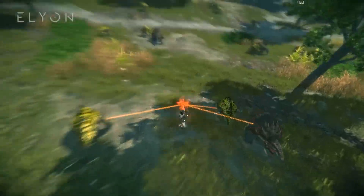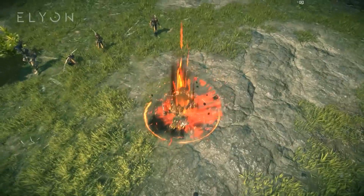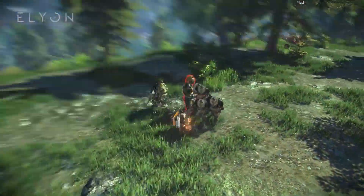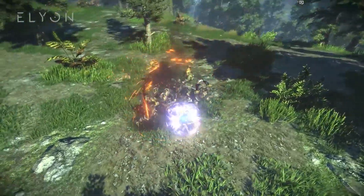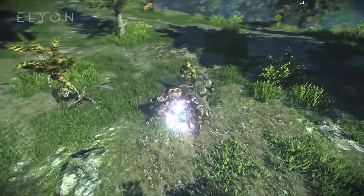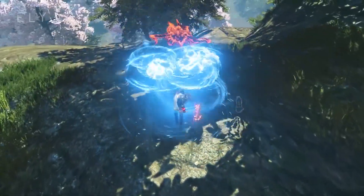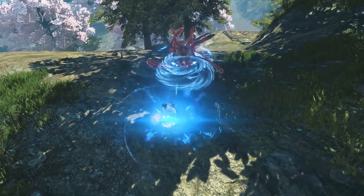Warlord also has a bunch of ways to use crowd control, like pulling in enemies, knockdowns, airborne, and traditional stuns. Besides that, Warlord can absorb tons of damage and utilize defensive abilities to output some massive damage himself — or just straight up throw a bunch of shields, making enemies regret they ever existed.